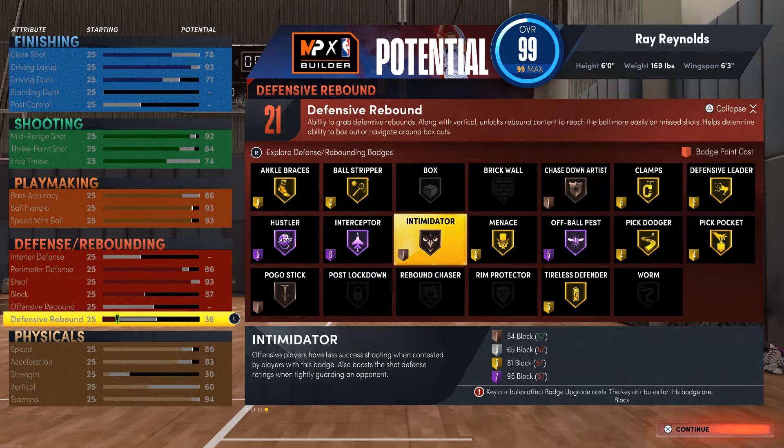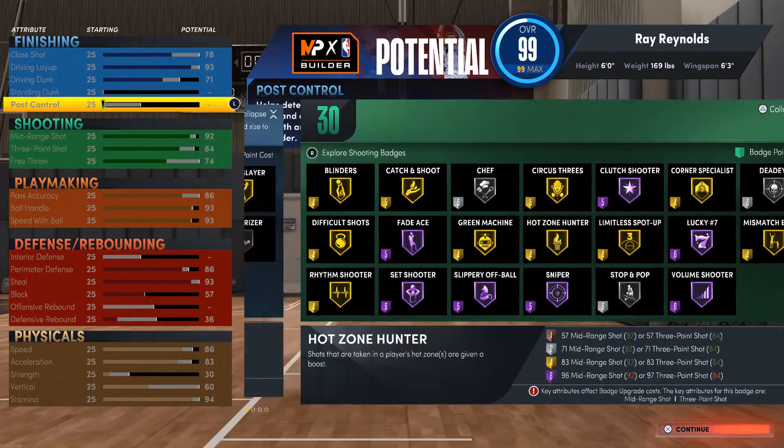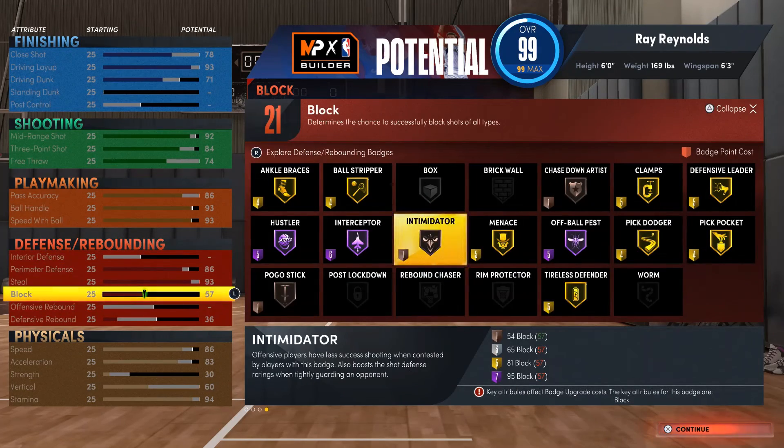You can also put more badges on when you go through college and career mode to help with your defense, playmaking, shooting, or finishing. Do it however you think you need more. I would say defense, because you need more defense as a guard — the more the better.